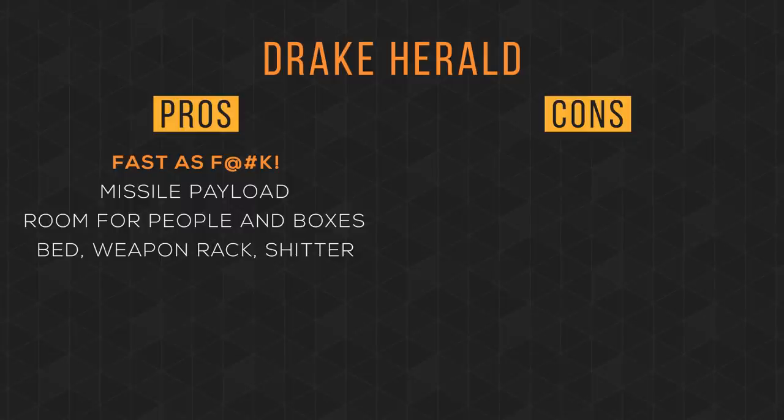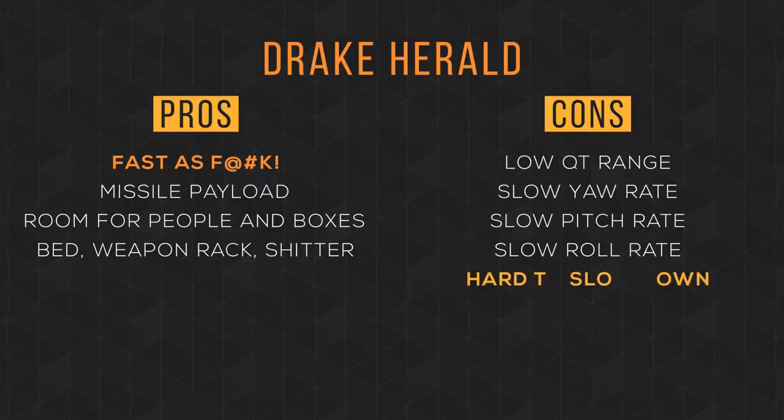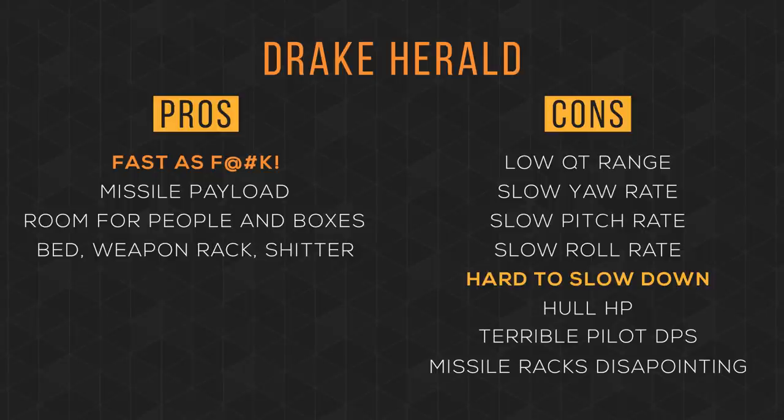For cons — where do I begin? I think it should have a longer than basic quantum fuel tank; it seems like this ship should have a much longer range. The fastest ship in the game is also one of the slowest in every other direction than forward — yaw, pitch, and roll — and don't get me started on the retro thrust. It has terrible hull HP, about as much firepower as an Aurora. I know its missile payload was decent, but it's not even close to its concept. And to add insult to injury, the missile racks can't even be swapped out for ones that hold larger missiles.